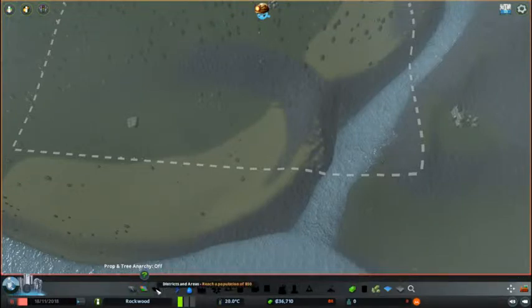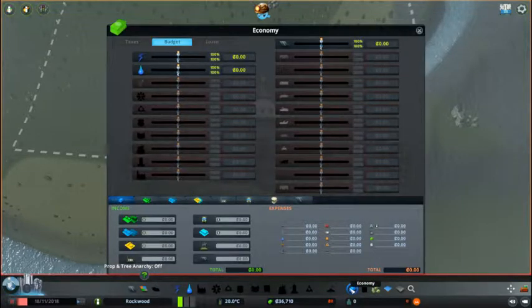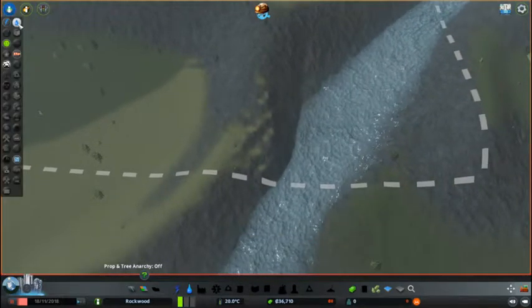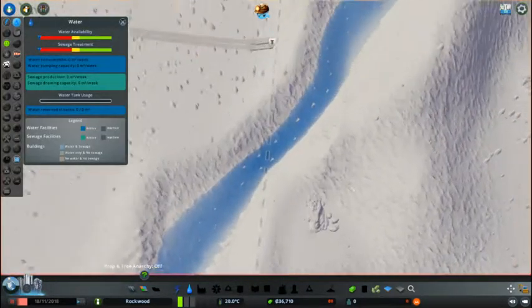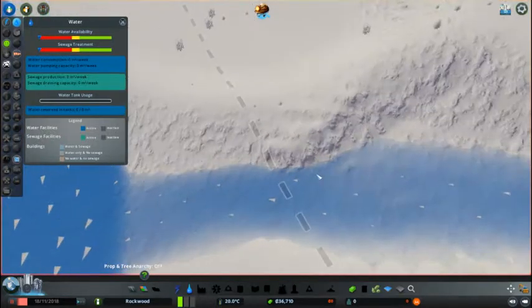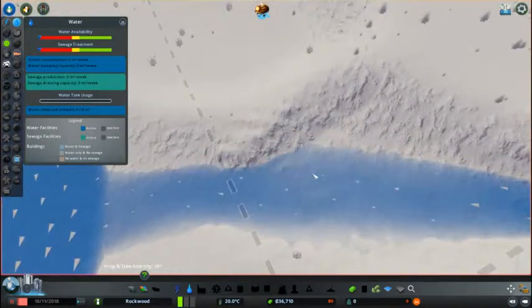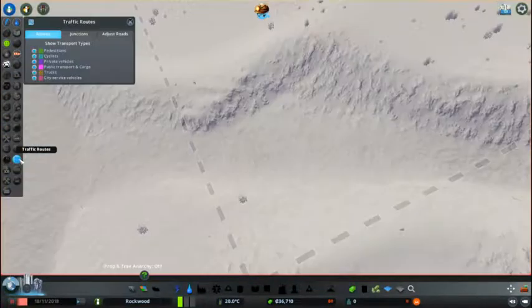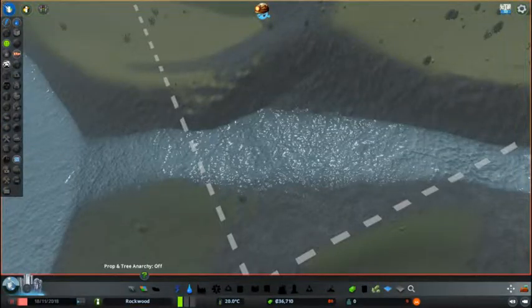So we have zoning, districts, area and all that. Until we have the economy, power, and the usual. I want to have a look at the water direction straight away. I noticed a little bit of a problem straight away, but it's not going to be an issue. The water is flowing that way and I'm going to alter the water direction if I need to. Okay, let's get into building.